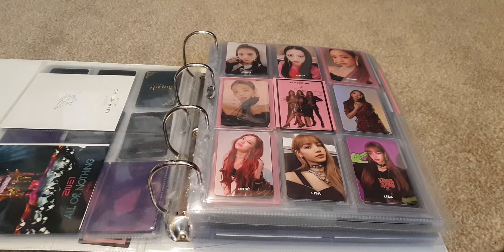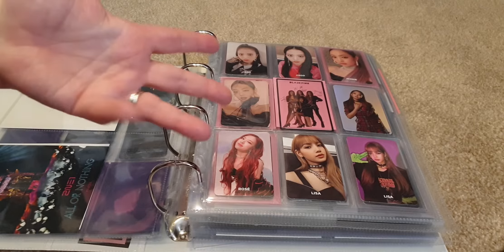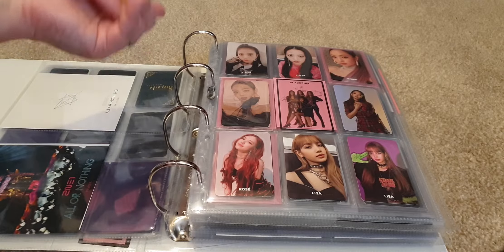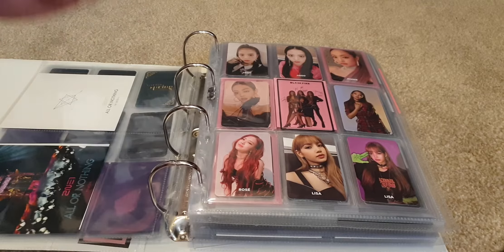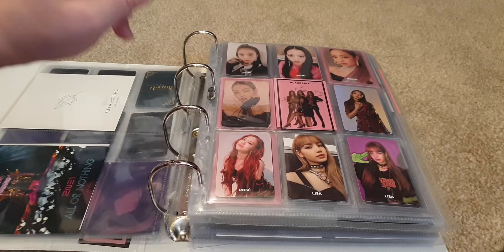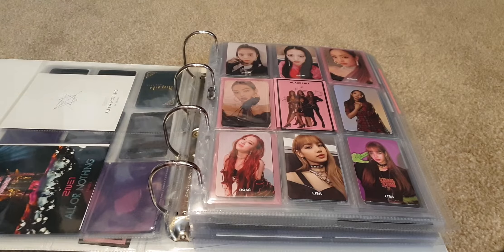So my plan — just going through how it looks at the moment — for Square Up I'm going to collect OT4, because there are 16 cards and each member has four cards. I'm currently halfway with eight cards, so I don't think it'll be too much of a problem. I have two Jisoo cards to get, one Jenny card, three Rosé cards, and two Lisa cards. This isn't going to happen quickly; it's going to be a journey.